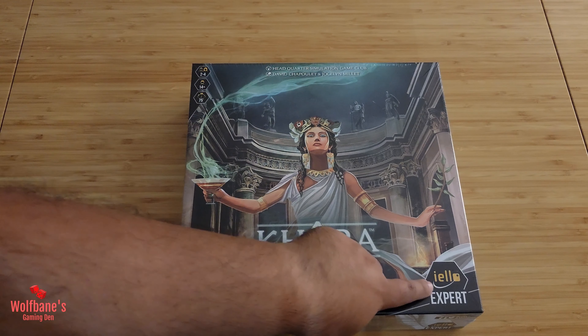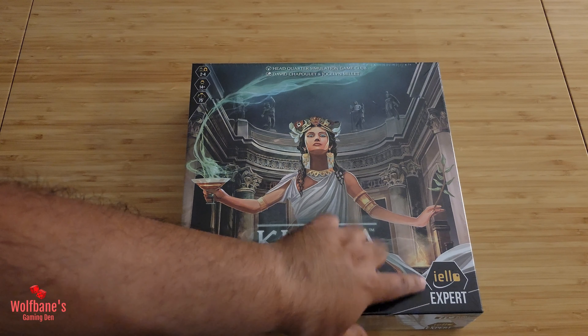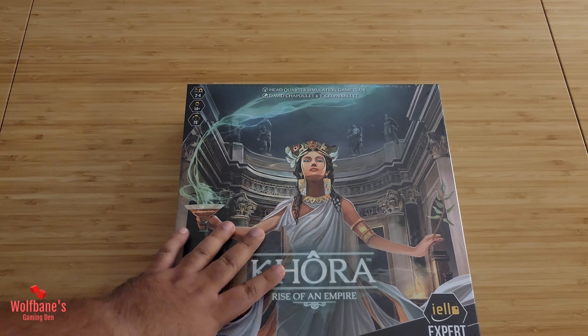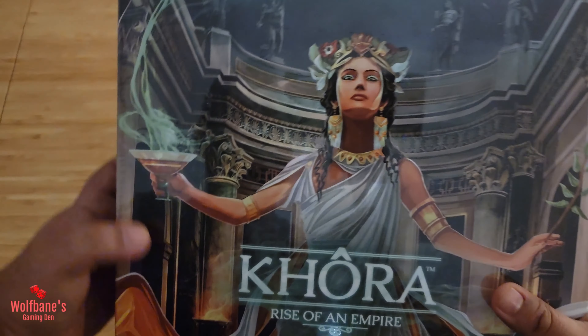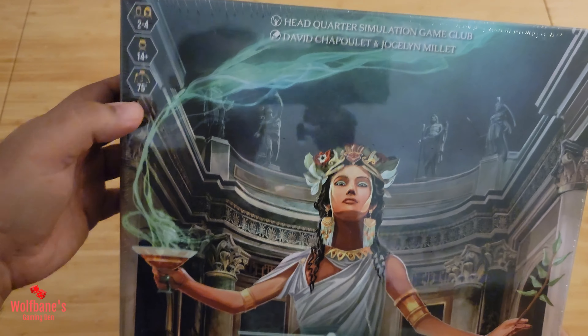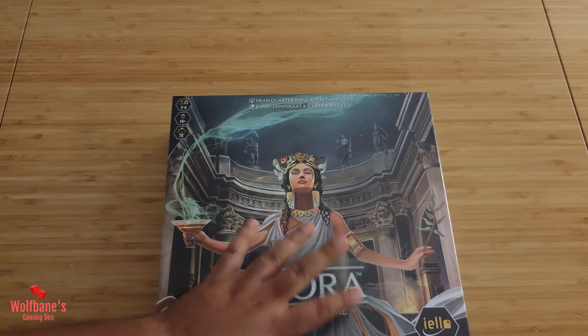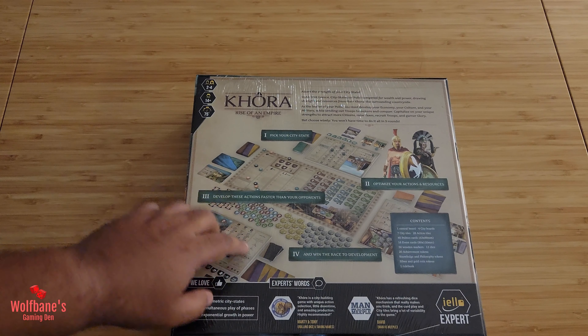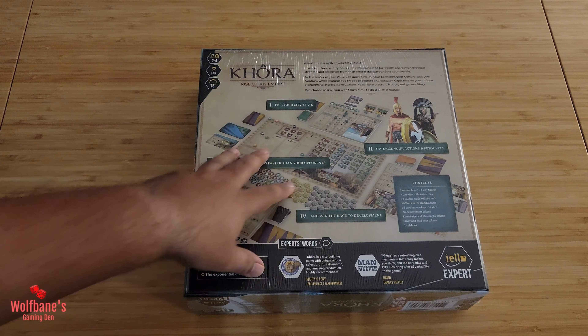Hey folks, welcome to Bullpins Gaming 10. Today we're going to unbox the game Korra Rise of an Empire, designed by Headquarter Simulation Game Club — an interesting name that seems to be a group rather than one individual. The game originally came out in Japan with a print run there, had some popularity but never went mainstream. Now ILO has picked up the license, giving it a fresh new coat of paint and bringing it out as part of their ILO Expert line, which appears to be a new line under their brand. I'm interested to try it out — it seems like a style of game I would enjoy.